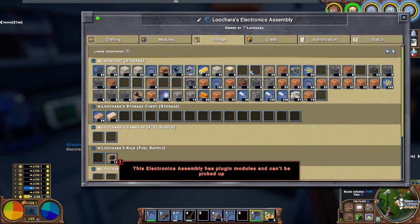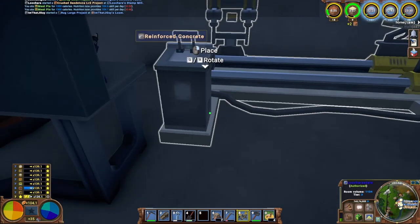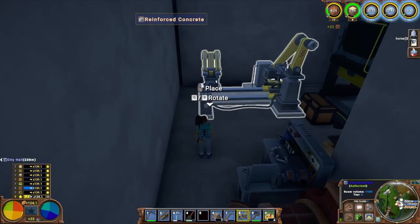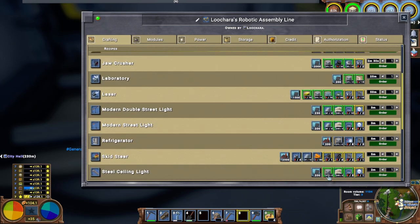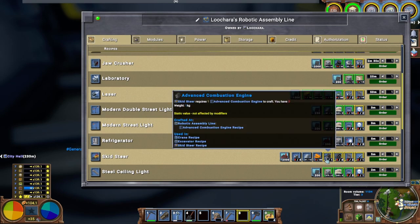The robotic assembly line is done — we have one, finally! Now we get to make the real cool stuff. I'm hoping there's space for it here — there should be. This is the space I set aside for it. Look at all this cool stuff I can make — oh my God, some of this stuff is ridiculously expensive though. I can make axles, radiators, four tires, a combustion engine, four gear boxes. Some of this I'm going to need a mechanic for obviously.